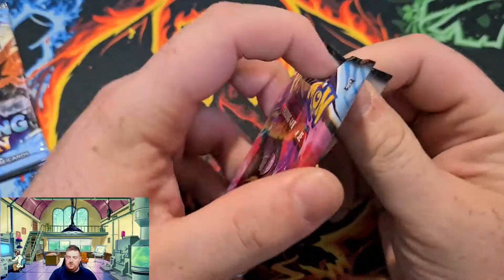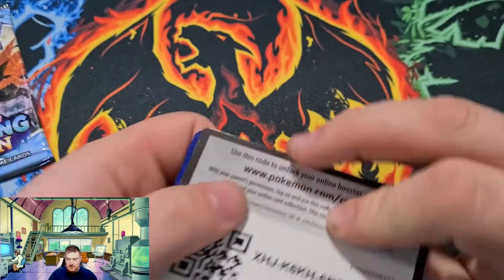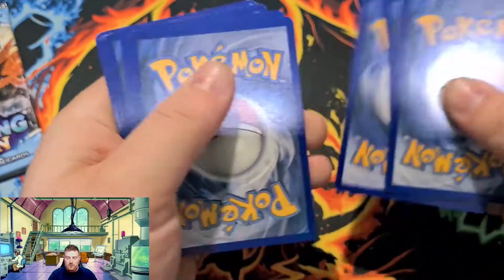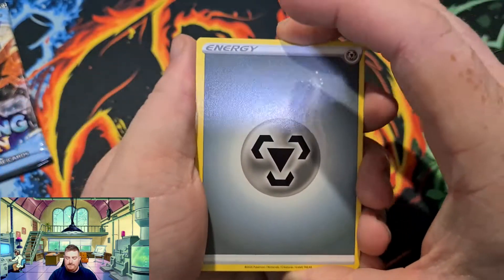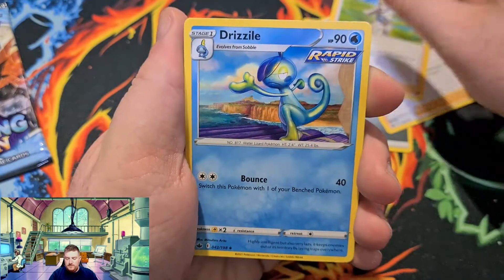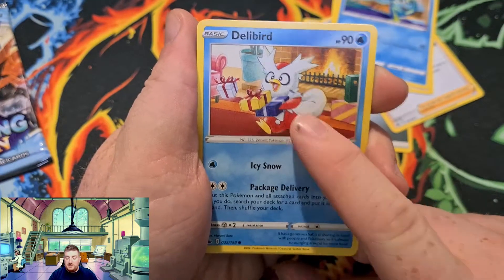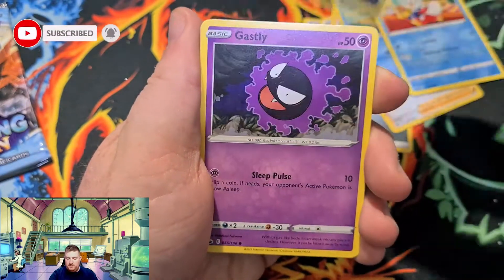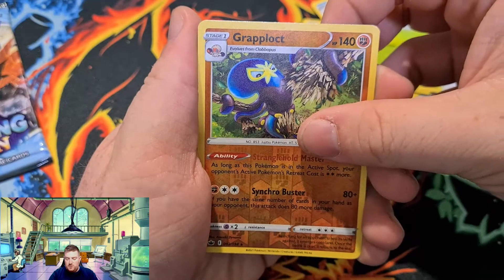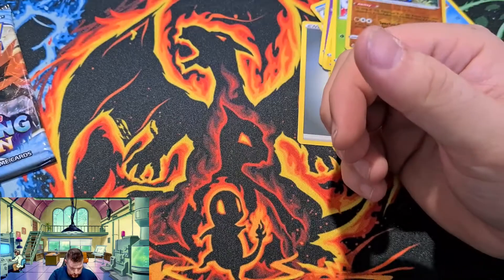This one — I'm gonna have a decent one. There, put that over there. Two, three, four. Ghastly, Snorber, and Furfrou again. Definitely non-holo.